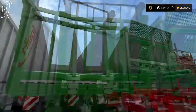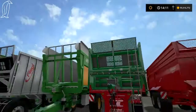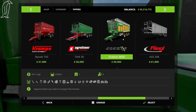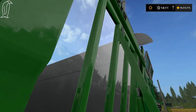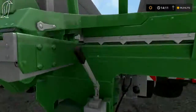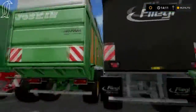This is the Joskin Dracar — I believe it might just be a standard grain trailer along with the Kroger. What I like about this is at first I thought it was see-through, but it's actually glass — probably Perspex, like bulletproof material — which is nice so you can see how full your trailer is. I can't see any cylinders underneath so maybe it's a walking floor system.